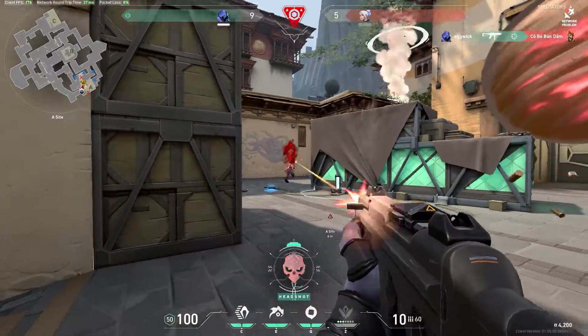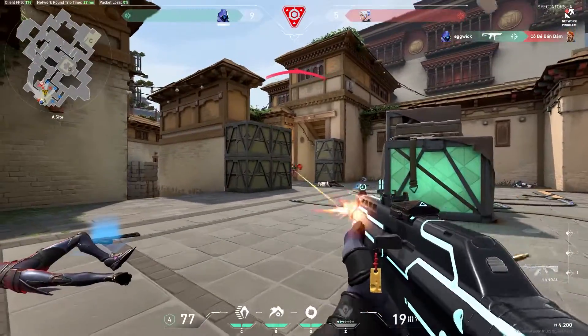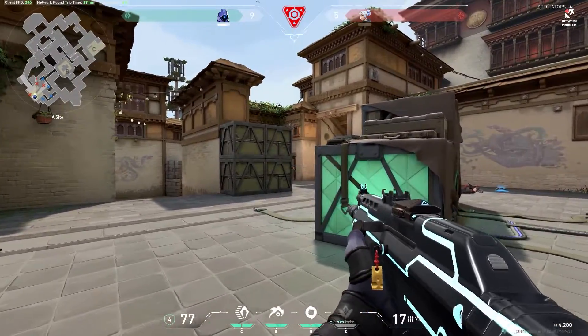Lastly, using the blind and teleport strategy on Haven gets even better when you make use of the verticality of the boxes littered around the map.